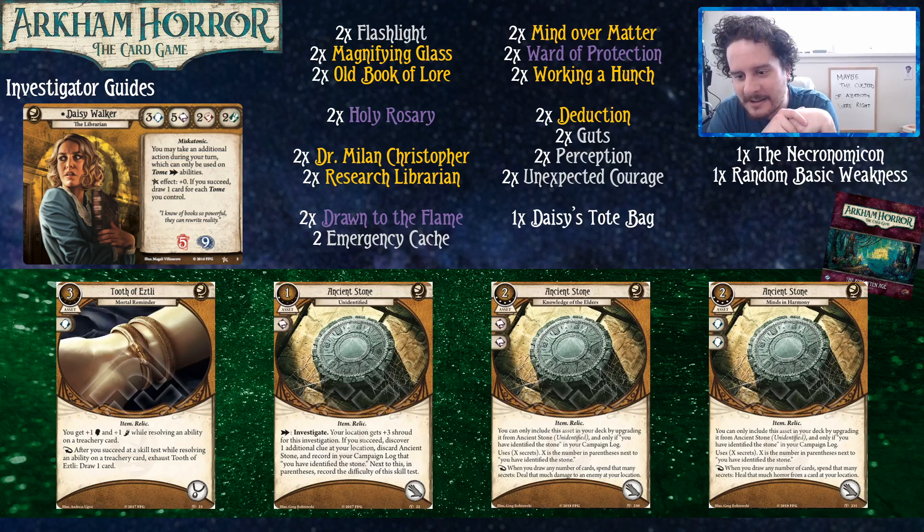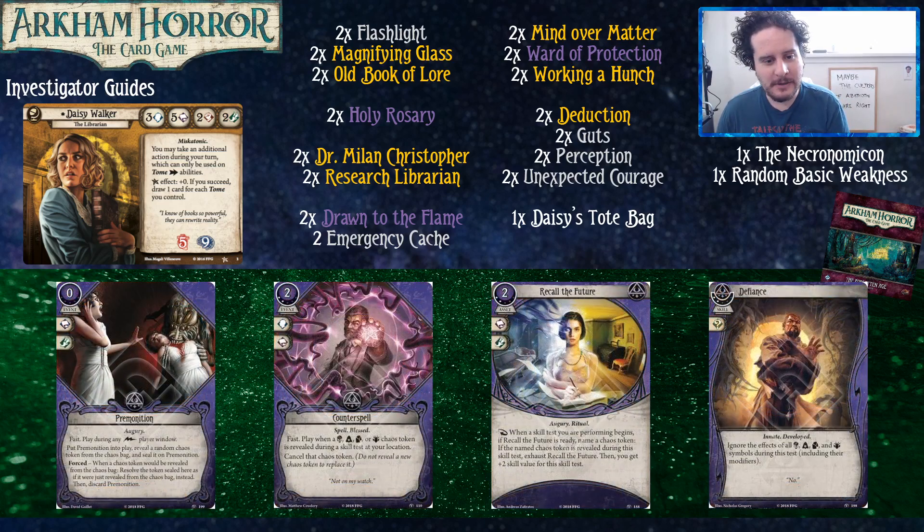You can sit very comfortably at like seven intellect more often than not with this deck. Ancient Stone has a pretty big payoff depending on the shroud. Travis has used them and they are very strong. One version draws cards and lets you spend secrets to do something beneficial to your team — one does damage, one heals sanity. One heals horror from any card, which is nice not only for your teammates but also for healing their allies. The one that deals damage by drawing cards — nothing will make you feel more like a yellow character than that. Premonition is just a great card — it helps you plan ahead and is like the shortcut of purple cards.